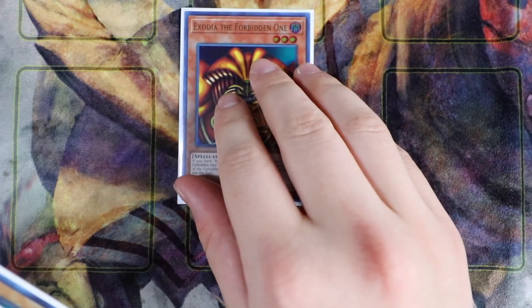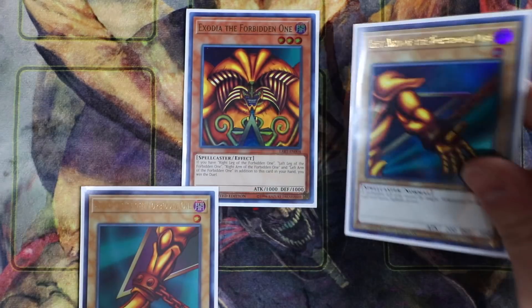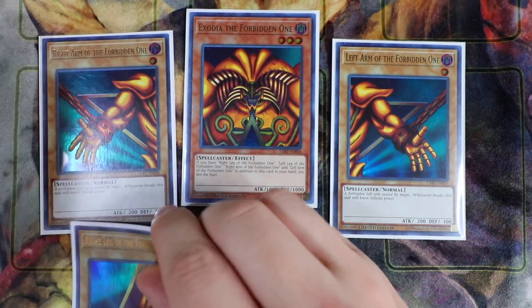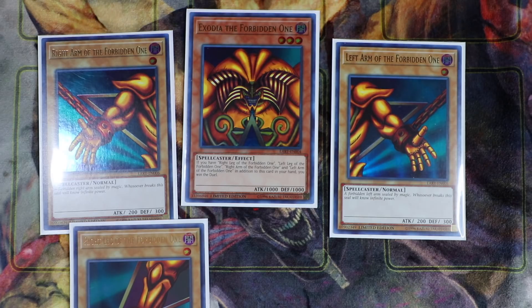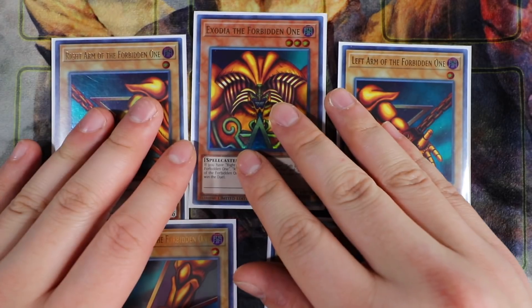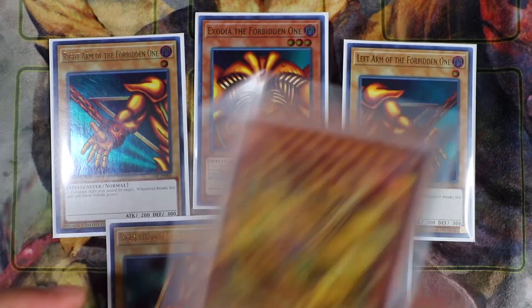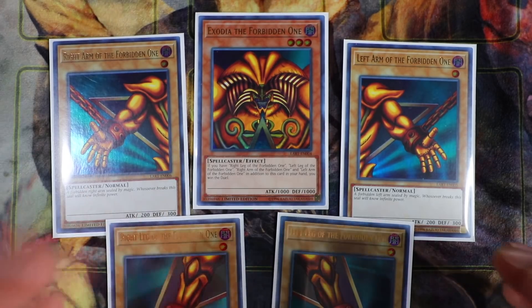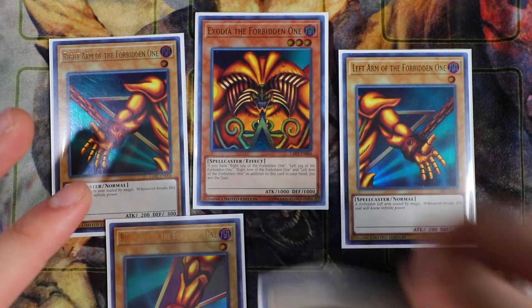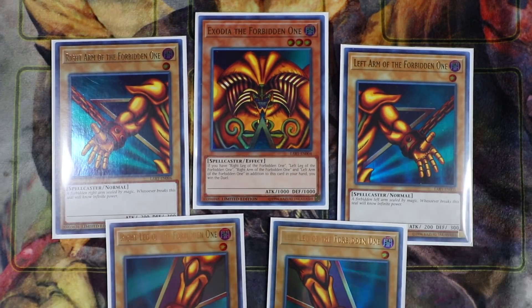And that's pretty much it for this deck profile, guys. Hopefully you guys enjoyed this video. Like I said, this is not your standard Exodia deck that you usually see on YouTube where they use Magical Library or tons of draw cards just to FTK. This is a beatdown Exodia version with multiple win conditions — having five pieces of Exodia in your hand, Incarnate beatdown, and stunning your opponent. There are so many different types of win conditions in this deck, and that makes it really great especially if you want to play it on a competitive level.